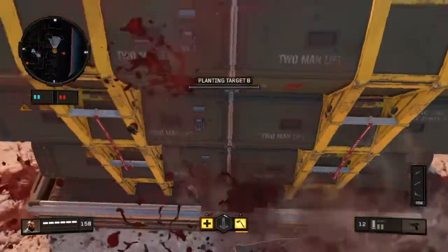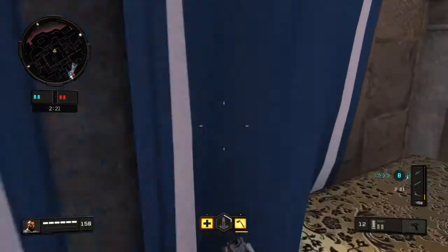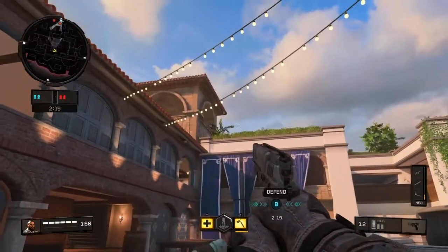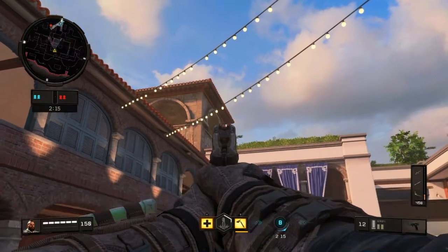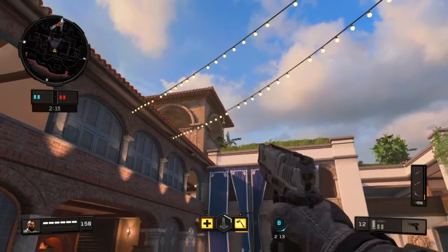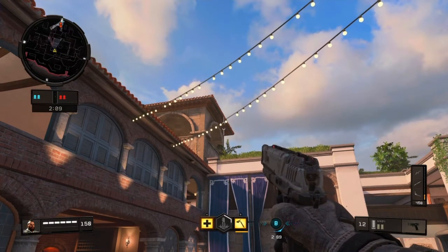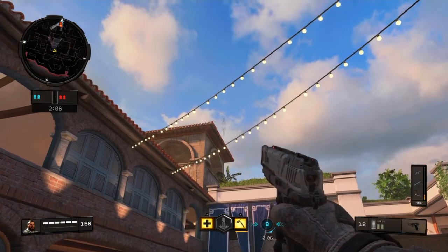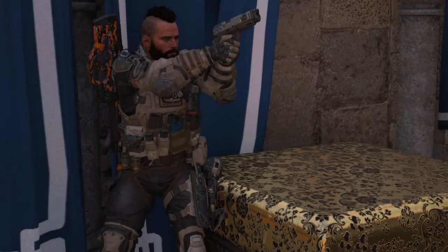For the final spot, plant where I show you here, then run into mid map and get yourself stuck in this corner. Line up the bottom tip of your combat axe crosshair with that corner point, then aim up until the top tip of your combat axe touches that hole in the cloud, and throw for a really nice bank shot.